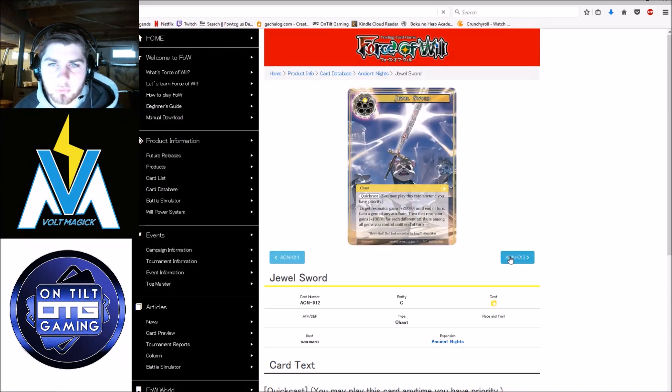Jewel Shield and Jewel Sword — both give either plus 200 attack or defense respectively, and then you gain a gem of any attribute. They gain plus one for each attribute among all gems you control, so you're going to be giving plus seven attack or defense if you're maxed out on gems. It's okay since it does give a gem of any attribute. Pretty low impact in the grand scheme of New Frontiers, but if you're running a panda deck you could see Jewel Sword being run, but not Jewel Shield.